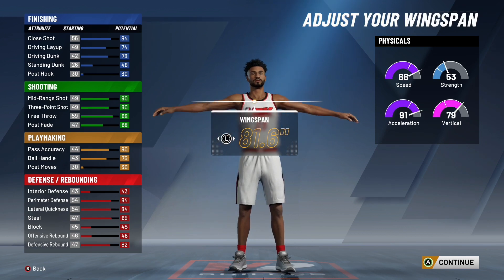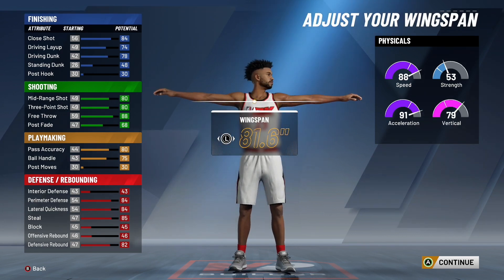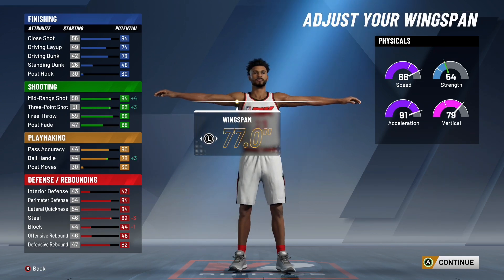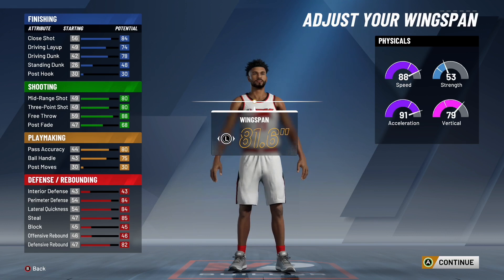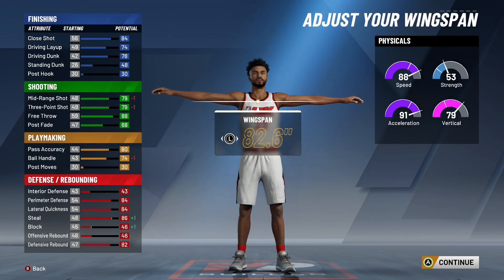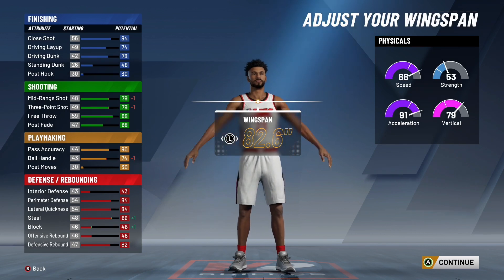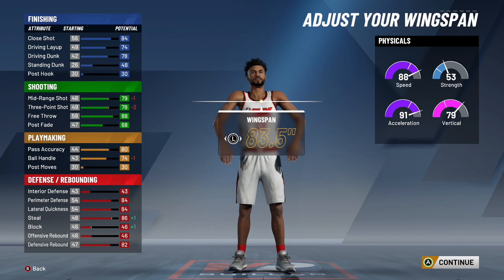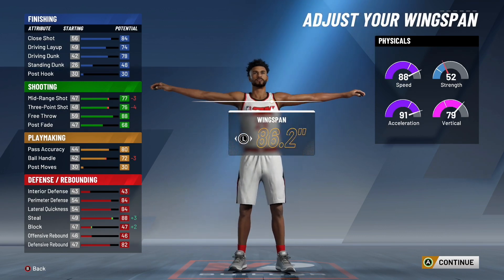Moving on to the wingspan of this build — here is a very key thing. Your wingspan has to be above the default, and you can max it out from there. If you put your wingspan to default or under, it's going to change your build name. So if you want it to say two-way pass-first point, your wingspan has to be 82.6 or higher. If you don't want too much of a stat hit, you can put your wingspan at 82.6 — that's the absolute shortest you can do. Personally, I'm going to recommend you max your wingspan out. You're going to have insane defense with max arms.